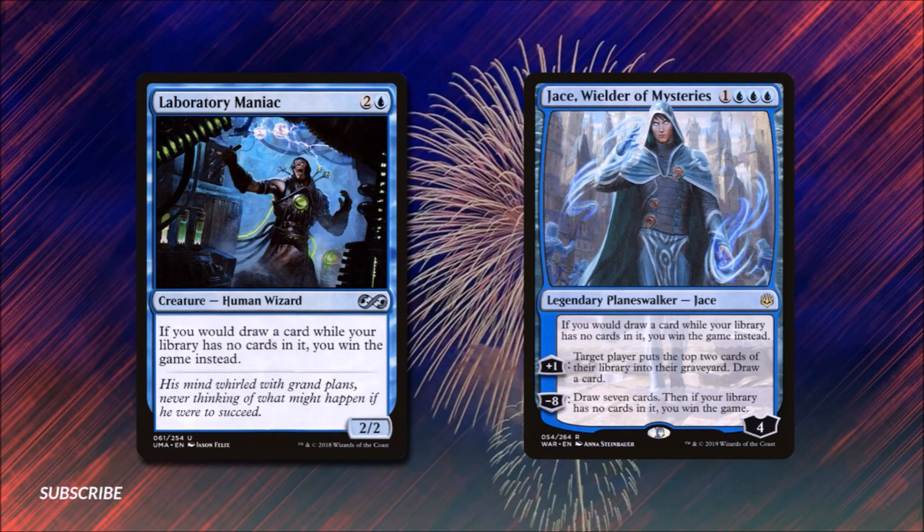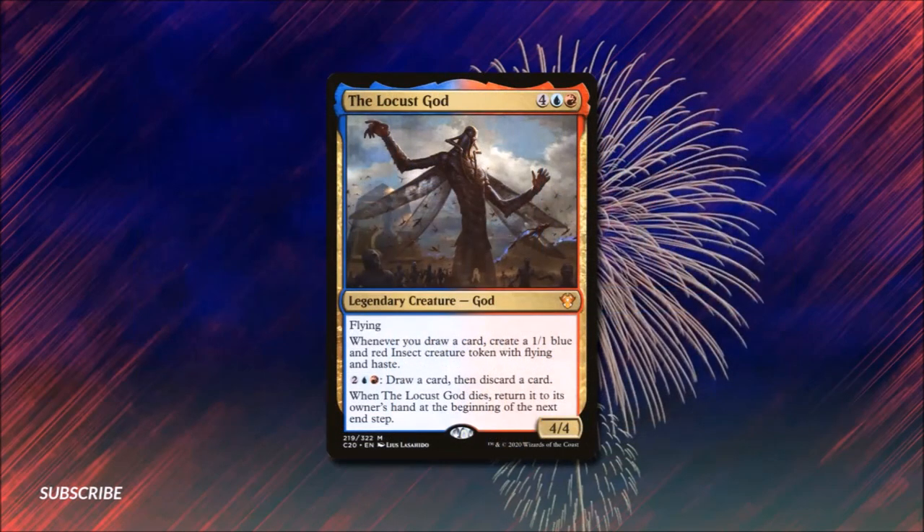We also suggest the Locust God for four, a blue, and a red — it's a legendary creature God with flying. Whenever you draw a card you create a 1/1 red and blue insect creature token with haste. You can pay two, a blue, and a red to discard a card, and when Locust God dies we return it to its owner's hand at the beginning of the next end step. What makes Locust God good is he helps build our board with flying evasive creatures and he's very hard for opponents to permanently remove.